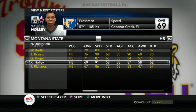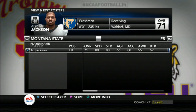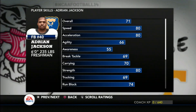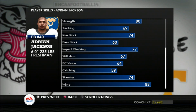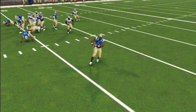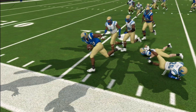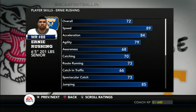We have depth if we need to use it and we'll look to see some of the other backs in future games, with one of them being redshirted. One of the few freshmen starting on the team is fullback Adrian Jackson — the strongest skill position player on the team also happens to be one of the most athletic. There's not much Jackson can't do and we'll look to utilize him as much as we can.